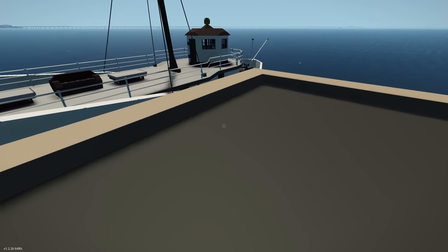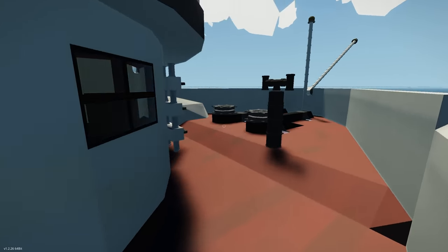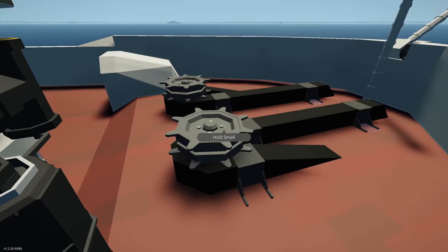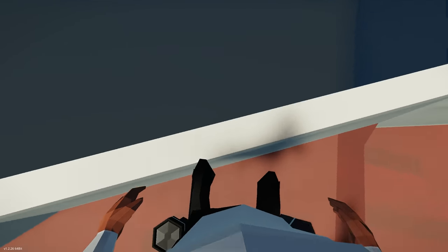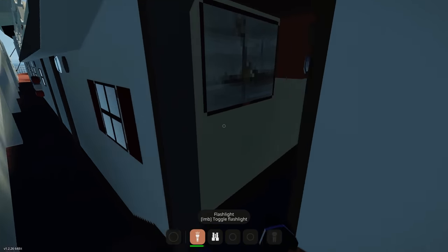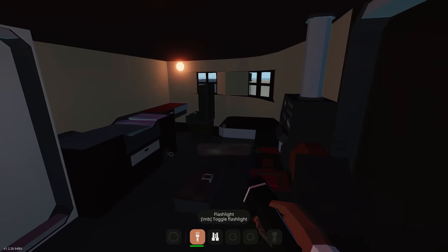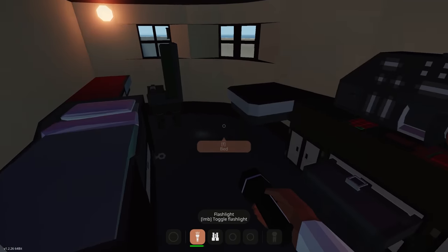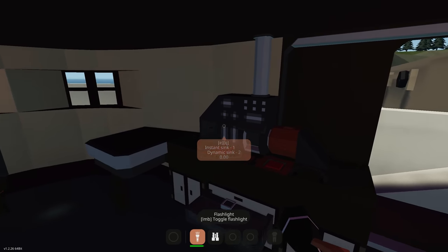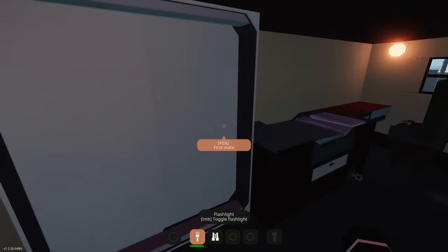Let's jump on and explore. At the front we have a little anchor system, and there are anchors on the side too. Going inside the first main room, lights turn on automatically — very useful. We've got a bed, sitting table, a morse code generator, and also a sinking ship mode.